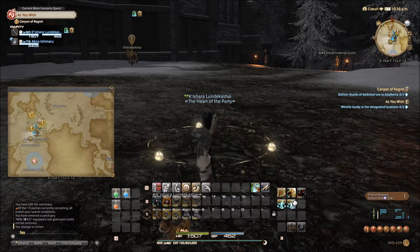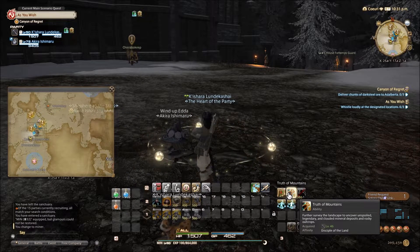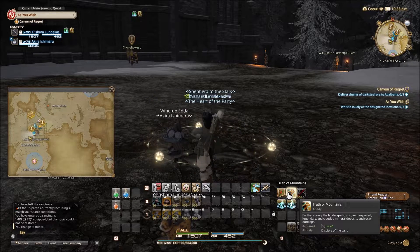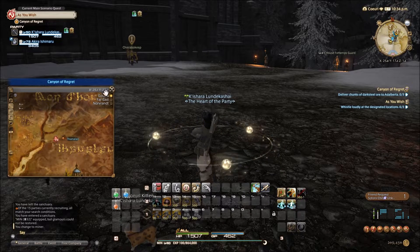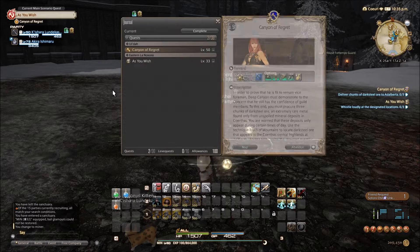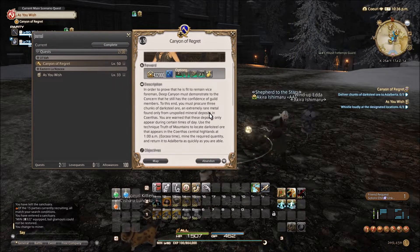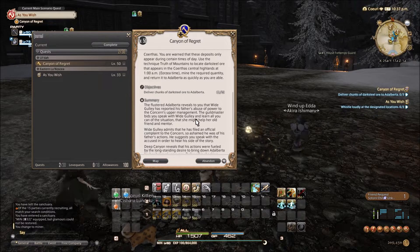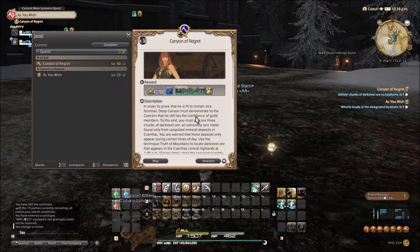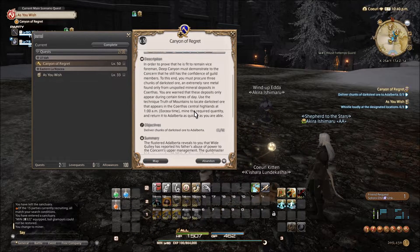So I have to wait until 1am and then use that skill. Yes, and then you need to go immediately where it's pointing you on the mini map. Thankfully you don't have to fight over it with other people — every person only gets their one go of it pretty much. So you gotta make it count, so maybe you should be practicing right now so you can guarantee that you gather the materials you need.